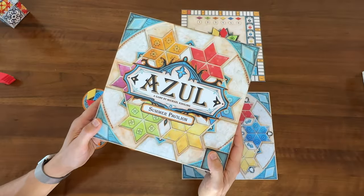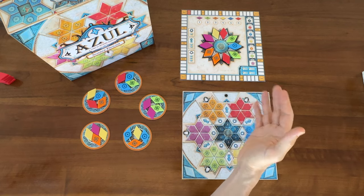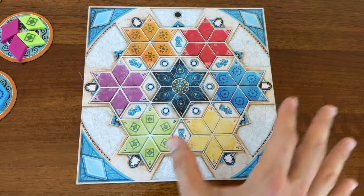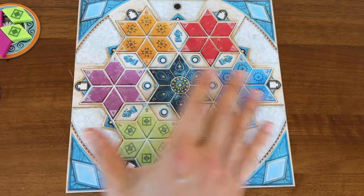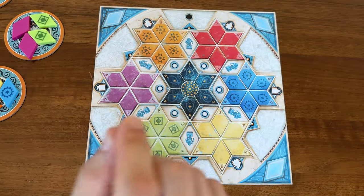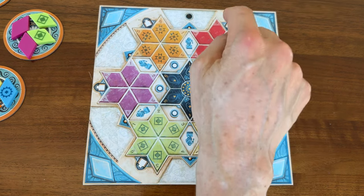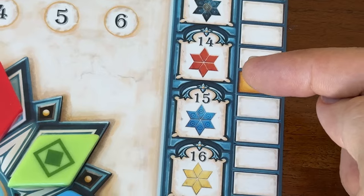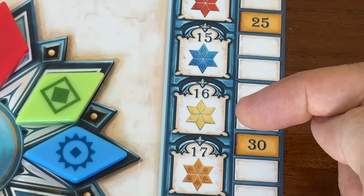Azul Summer Pavilion, however, is everything I wanted the original Azul to be. First of all, it offers a lot more different ways to score. Looking at your board, you won't be able to do everything here. For example, you get bonus points for completing each one of these colored stars, and each color star is worth a different amount of bonus points.